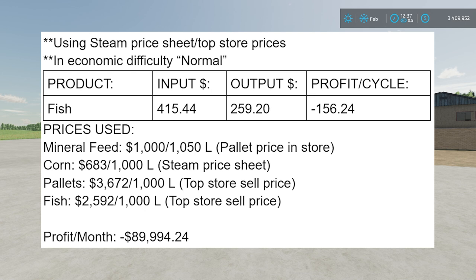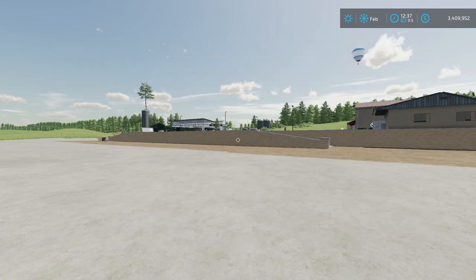You could still make money if you really want to make fish, since the only thing you technically have to buy is the mineral feed — as long as you're chopping trees and growing corn yourself, your actual costs will be far less. But you're still better off selling your pallets or your corn instead of putting them through this production chain. It might just need some modifications — all you'd have to do to make it profitable is double the output. If you were getting 200 liters of fish instead of 100, it would be very profitable. It just needs a little modification to make it more worth doing.